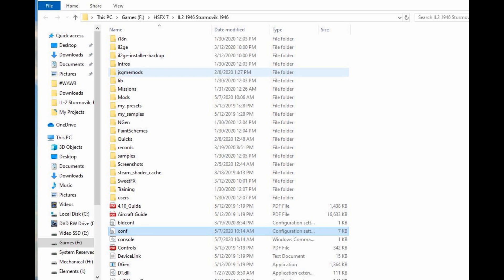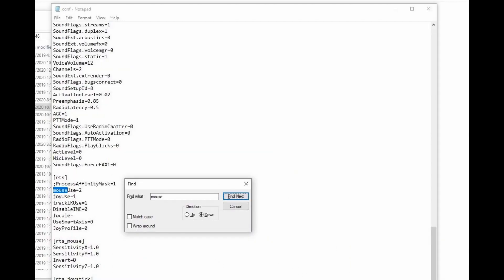Another thing is to get the console to work. You may have to open your config INI settings. It's a mouse setting — you see where it says mouse use 2. You may have to change it to mouse use 1.